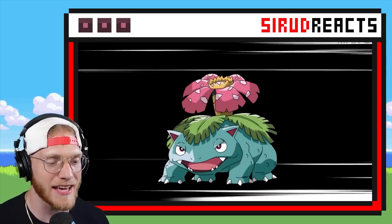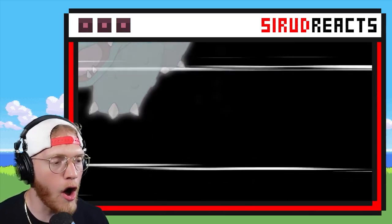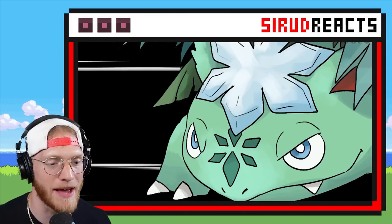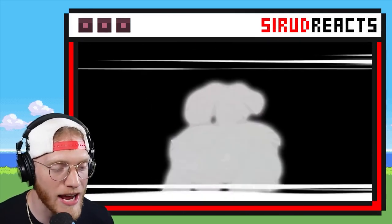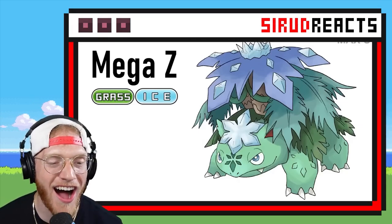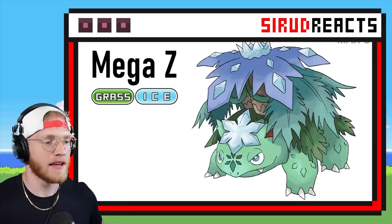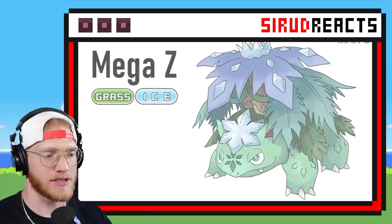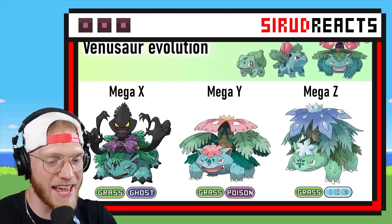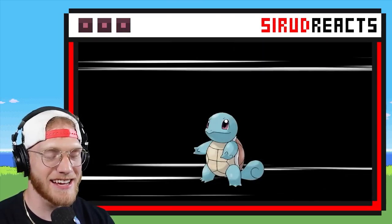They're making a Z-form too? I did not know that they were making X, Y, and Z-forms for every single Mega. Is that Grass and Ice? That one is super cool too. I think I like the Grass and Ghost one the most — that one on the left is so sick.